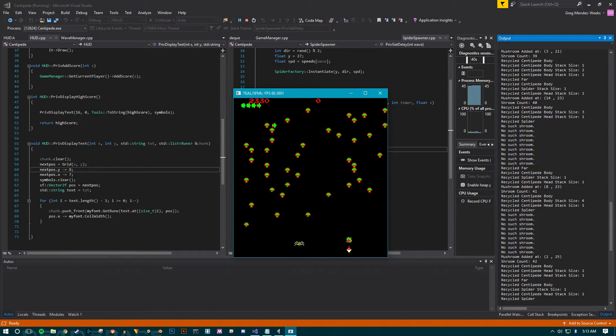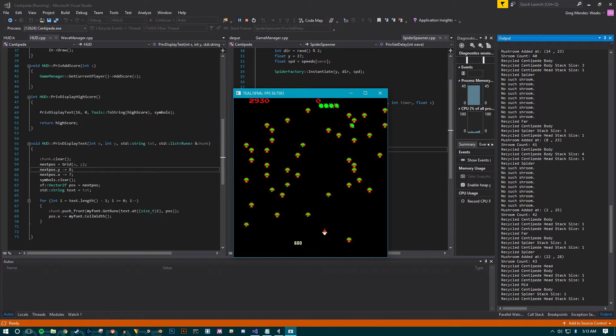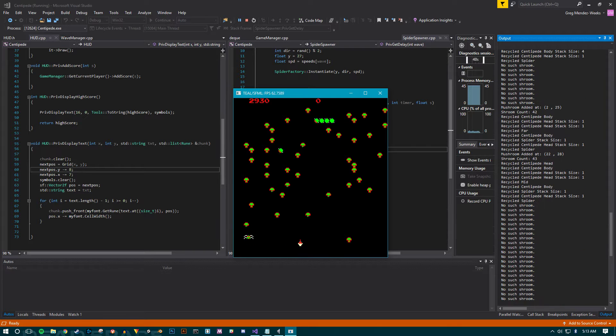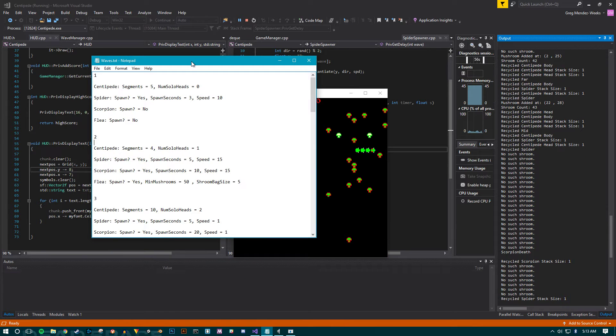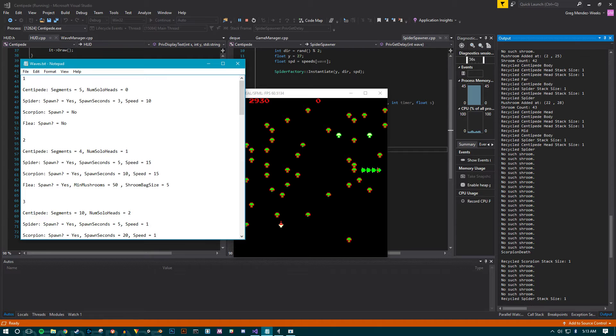And if I destroy this last head segment here, we're actually in state number two right now. So I've spawned a solo head and four centipedes, and the scorpion there is working the way he's supposed to. Let me just pause this.